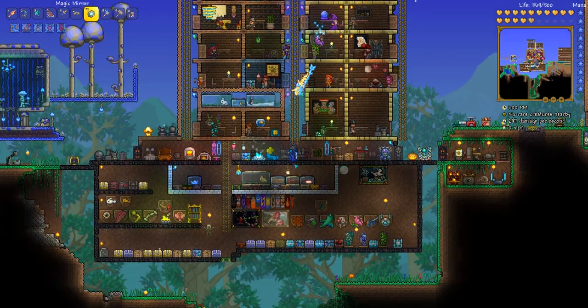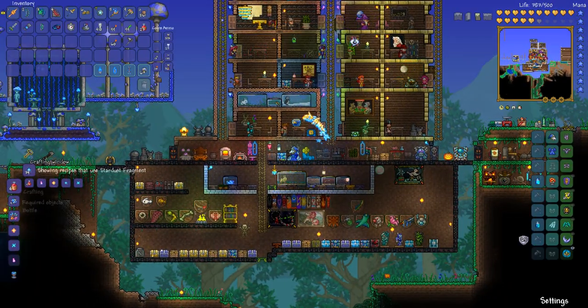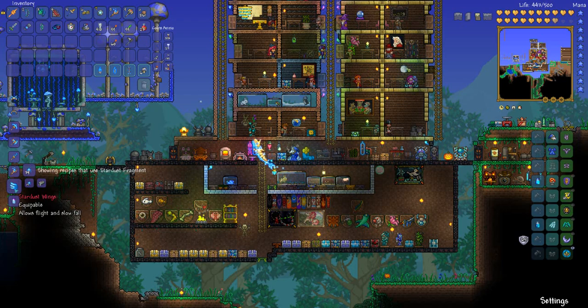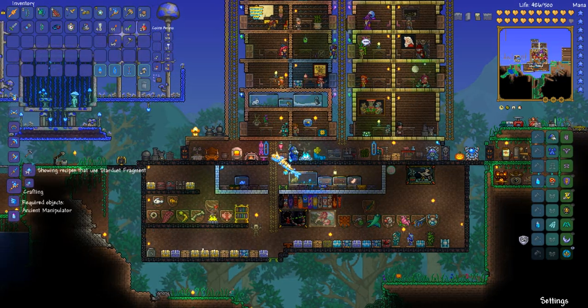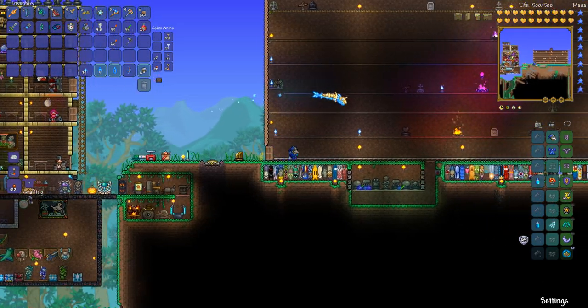Let me show you guys what you can make with the super awesome Stardust Fragments. You can make Stardust Blocks, the Lunar Hook — which is pretty awesome — other Fragments, Monoliths, Armor, and a bunch of other stuff. You can make Stardust Wings, which actually look pretty freaking awesome. You can make a Dragon Staff, which gives you that. You can make a Cell Staff, which makes those little Cell things that are flying around — they just follow you around to help you kill stuff. Sometimes they spawn into larger versions of themselves, and so there's a bunch of them all around.